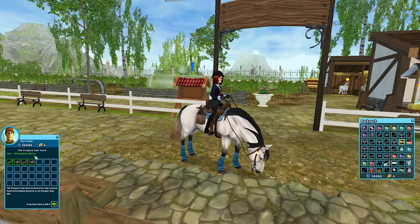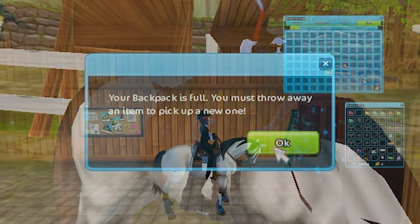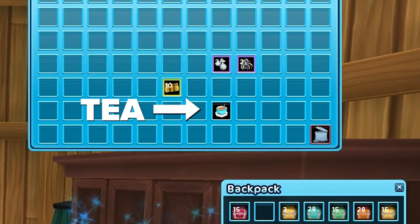Do you have a crowded backpack? Don't worry! Recently we added an items tab to your wardrobe in the game, where you can keep all kinds of things — even tea! Why you'd keep tea in the wardrobe, I don't know, but now you can.